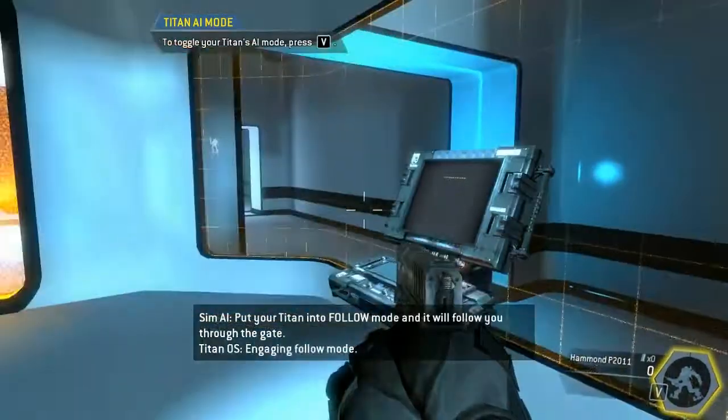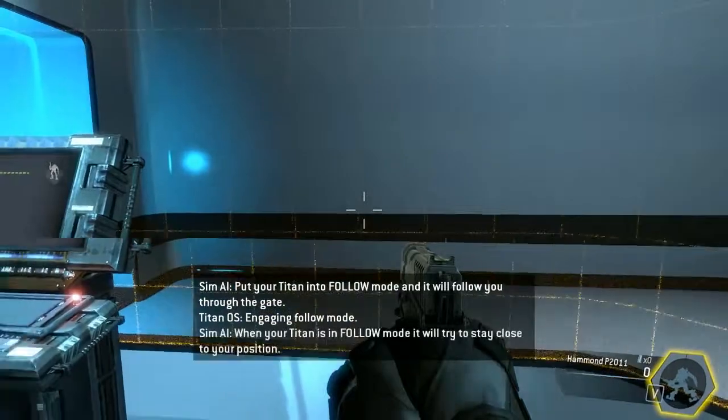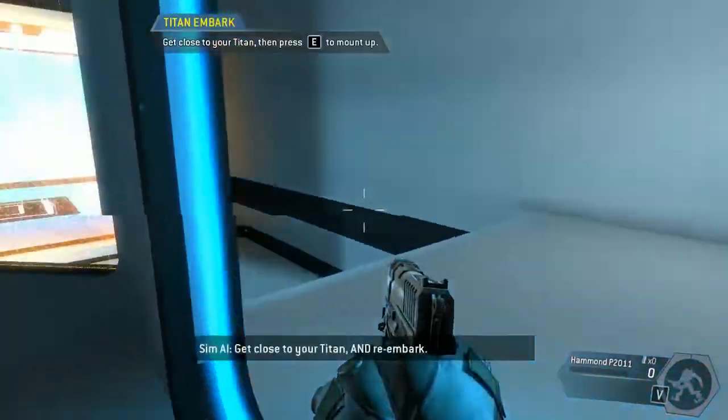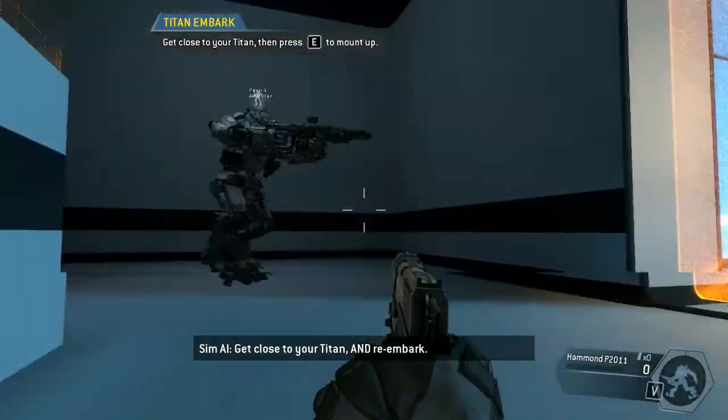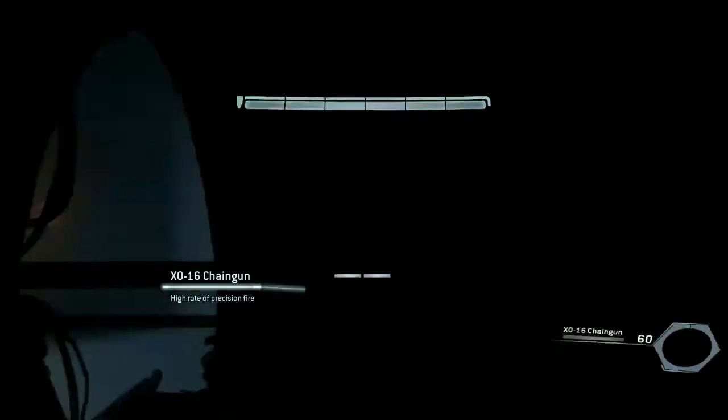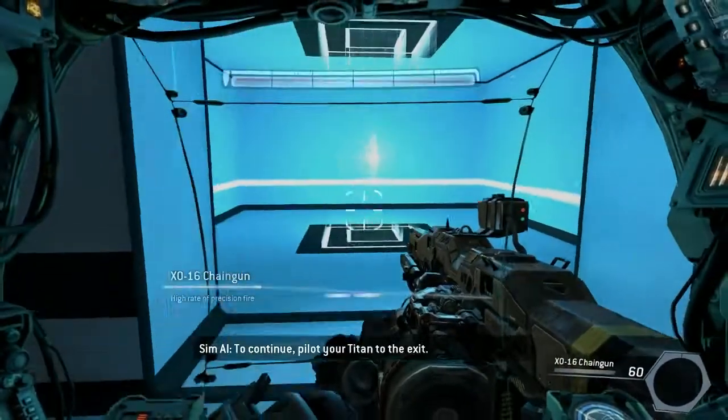Put your Titan into follow mode and it will follow you. When your Titan is in follow mode, it will try to stay close to your position. Get close to your Titan and re-embark. To continue, pilot your Titan to the exit.